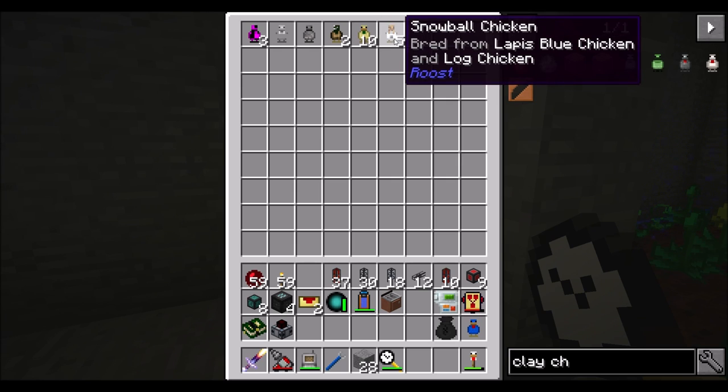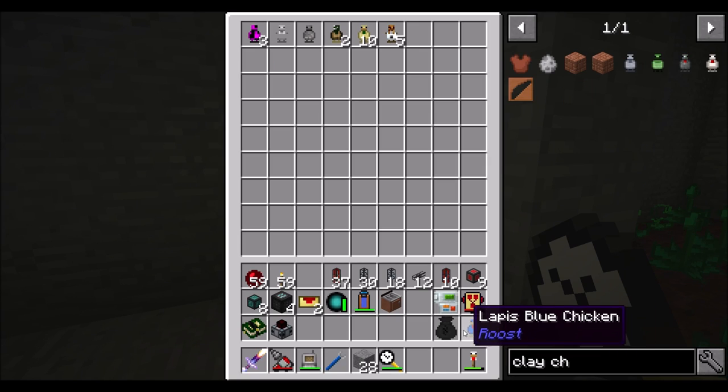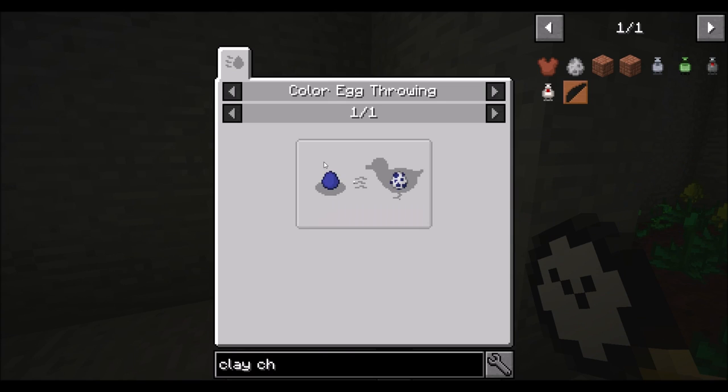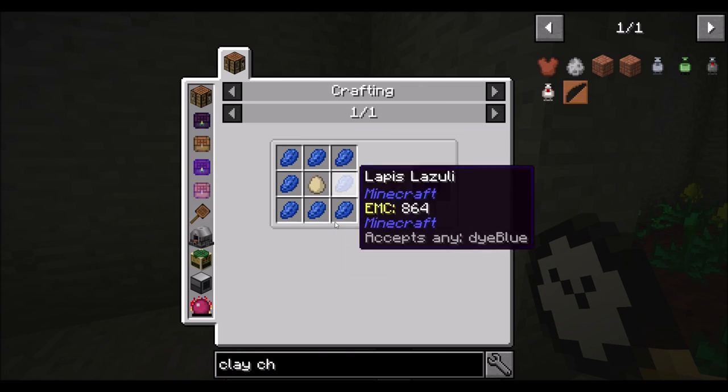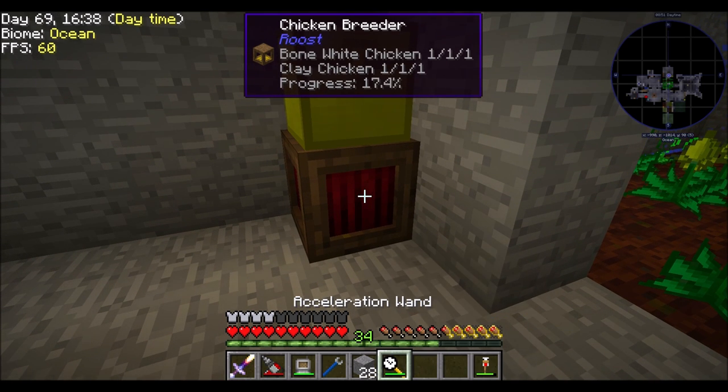Look how many sand and snowball chickens we have. Getting snowball was quick - it's just log and lapis. There's the lapis, that was easy. It comes straight out of these guys. Log chickens was easy too - it's just wood around an egg.